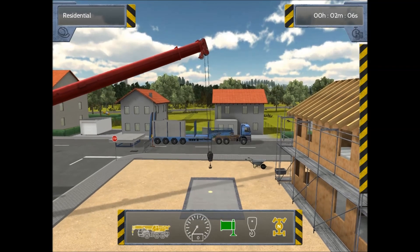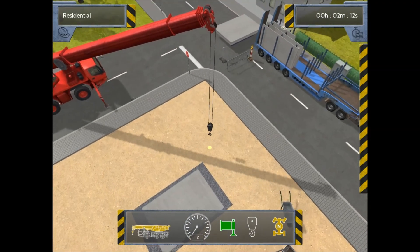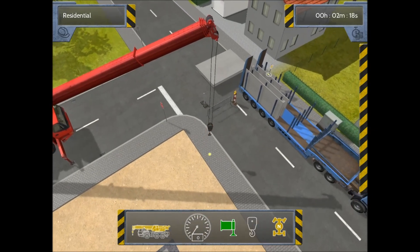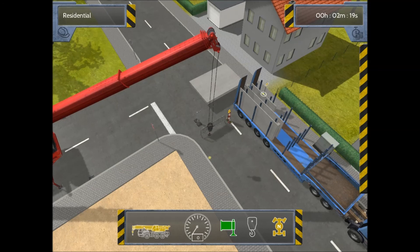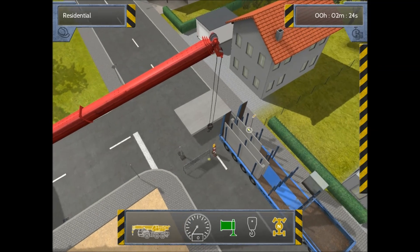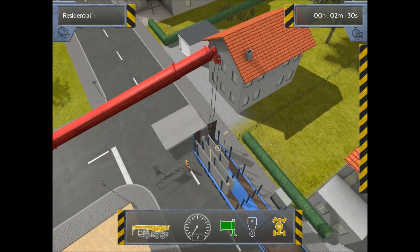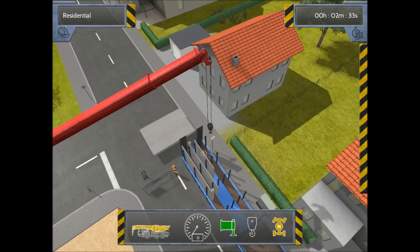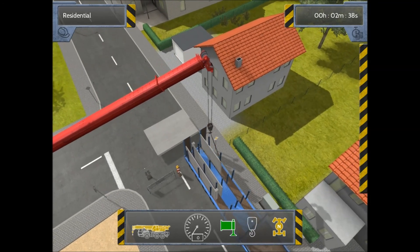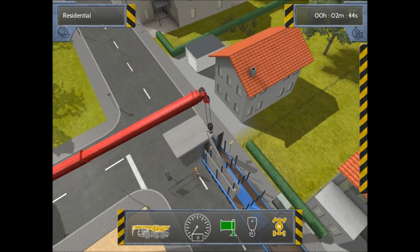Now we're going to swing this crane back over and pick up our first piece of wall. You've got to love it — the boss asked 'do you know how to use a crane?' and we said sure, and he's like 'good, because I don't feel like it.' Now I'm starting to understand why — because the crane is slow as crap. But we're going to get it done either way.